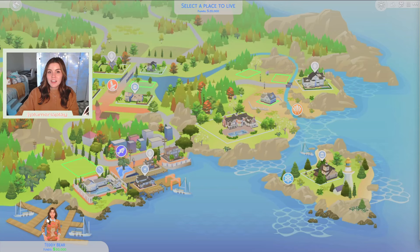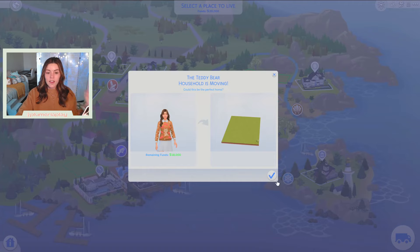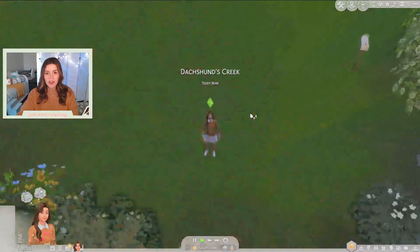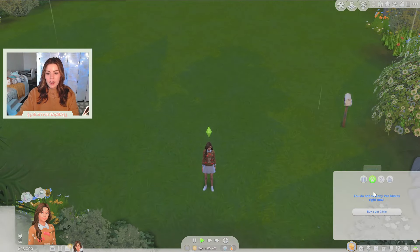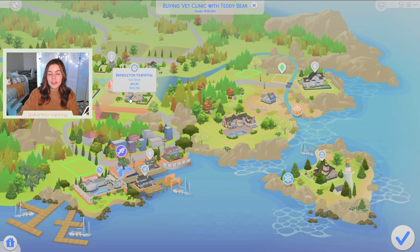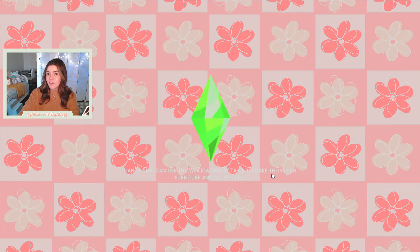I have Teddy here. She is in her Cats and Dogs attire and we are gonna be moving her into this empty lot. That is 2,000 of our starter simoleons gone already, and it's raining — lovely. So we're gonna head over to our owned business tab and we are gonna buy a vet clinic. I'm buying this lot that has the vet clinic that comes with Brindleton Bay, but we are gonna have to bulldoze it because we could never afford that lot.